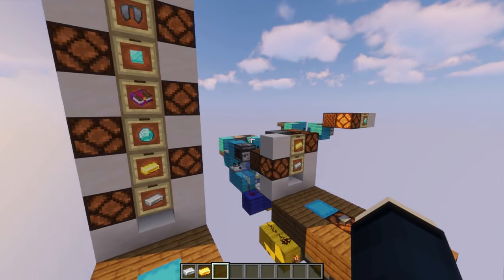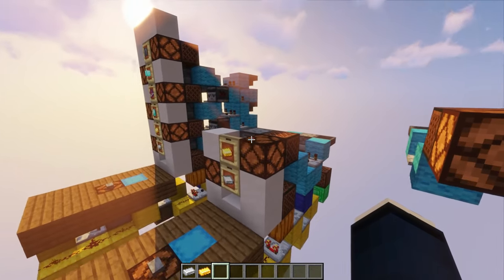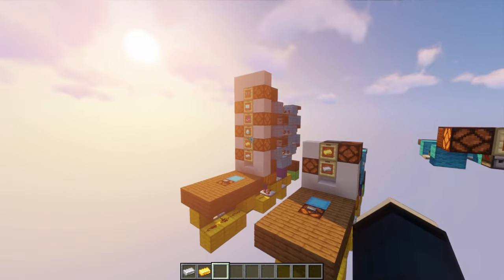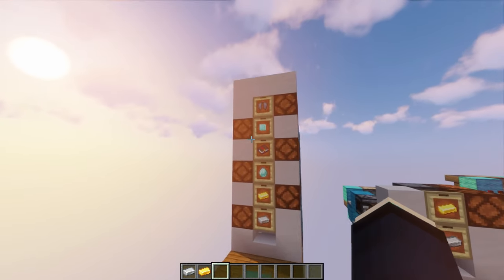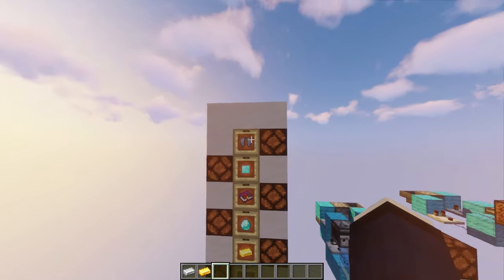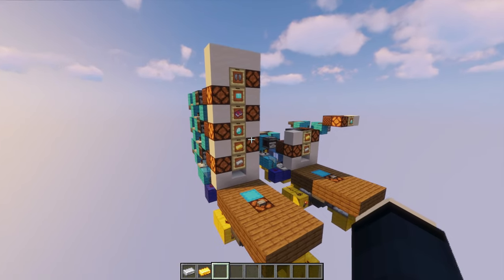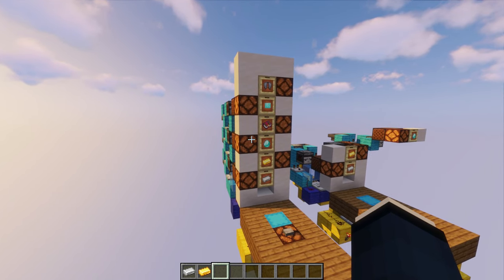First off I will show you how to build this base model right here, and then I will show you how to extend it layer by layer. You can pretty much make this however high you want, but obviously at some point the probability for getting the upper items gets so low that it's pretty much impossible. By the way, I have made sure that this not only works in the Java edition, but also in Bedrock. Let's take a look at how to build it.